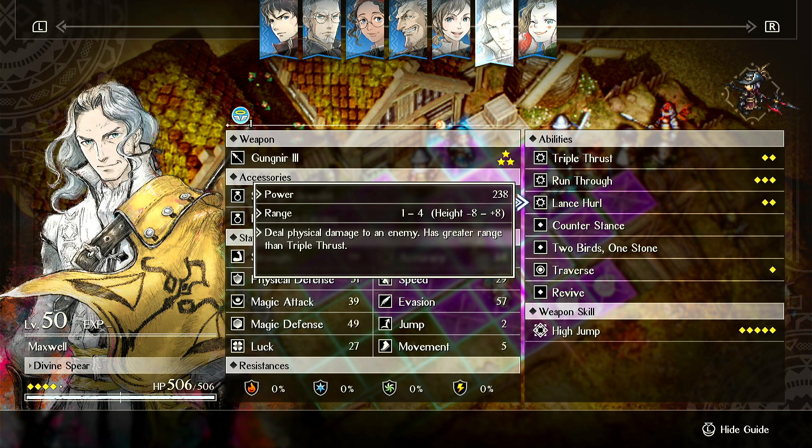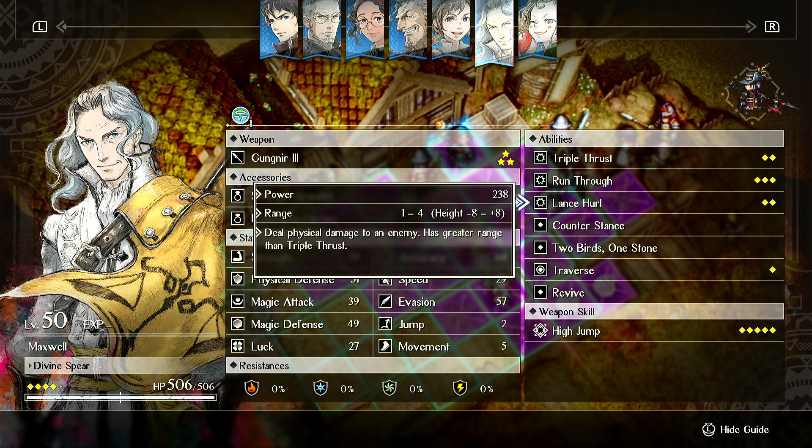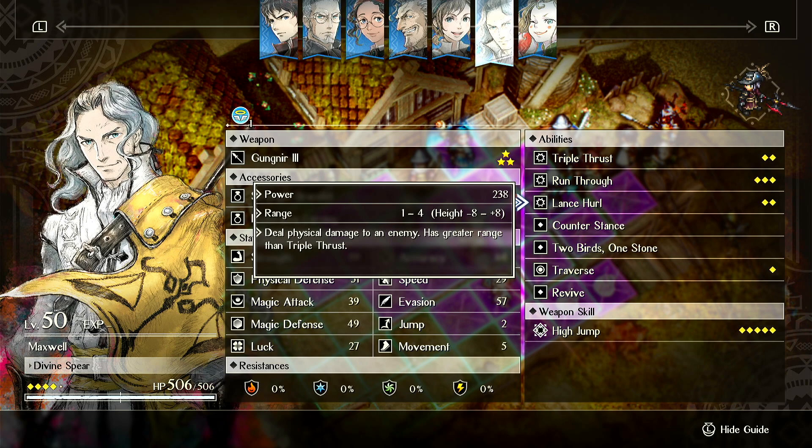If it had a small AoE, maybe, but it doesn't. The logic is: if it hits 200 damage versus throwing a stone that hits 3 enemies for 100 each, you just did 100 extra damage and also profited TP. Counter Stance is good — pretty much his entire kit is good except for Lance Hurl. He's one of the few units who has nothing but good abilities. And his Revive, which is hilarious.